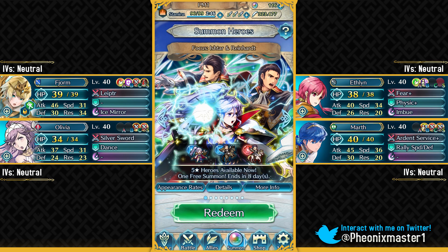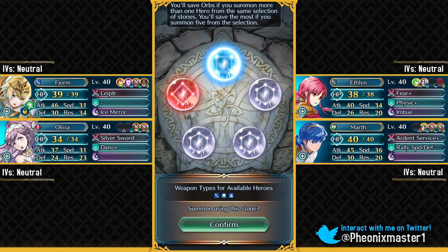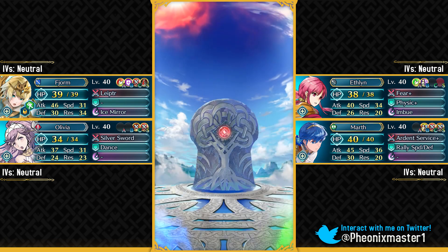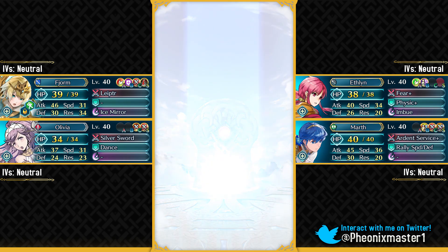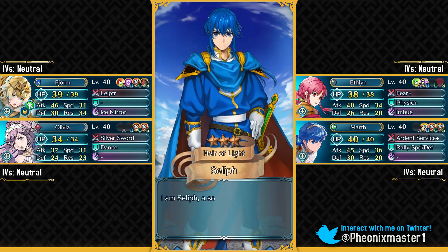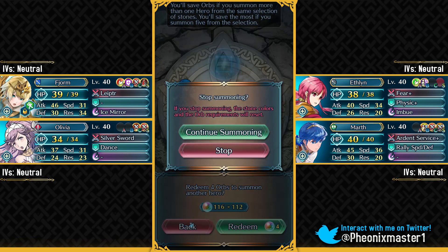I'm just gonna be redeeming my free summon on the Boundary of Battle banner. They actually have got both Reinhardts here, so this blue Reinhardt is definitely gonna be blocking the summons for a lot of people trying to get Ishtar. I'm gonna try going with the red stone here, trying to get sword Reinhardt. It's just gonna be a three-star - let's see... okay, it's gonna be Seliph. He has nothing for skill inheritance other than Rally Speed, which I can use as a step up for TL2's Drive Speed and dual Rally skill inheritance.